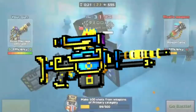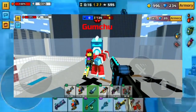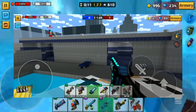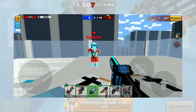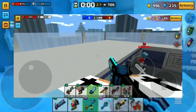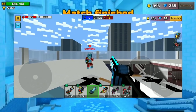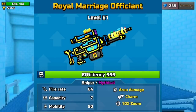A very cool weapon to say the least. The very first weapon we'll be talking about is called the Royal Marriage Officiant. Let's go ahead and take a look at how it functions in game. The weapon itself is an area damage sniper, which isn't very common in Pixel Gun 3D — there aren't very many area damage snipers, but recently there have been a couple more. The area damage blast radius isn't too big; however, the weapon itself is a one-shot to the head and body since it is an area damage weapon.